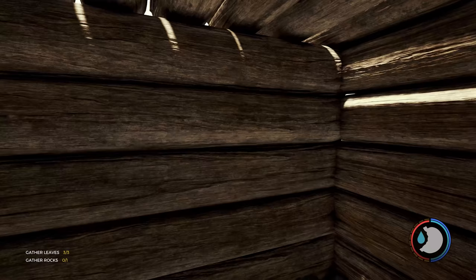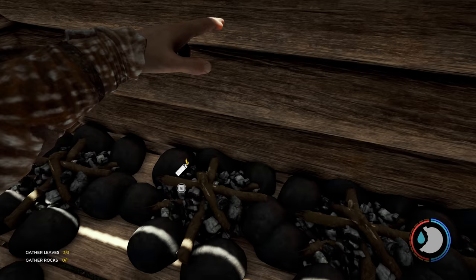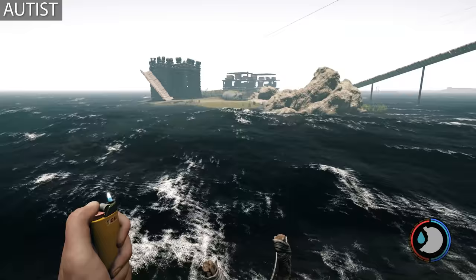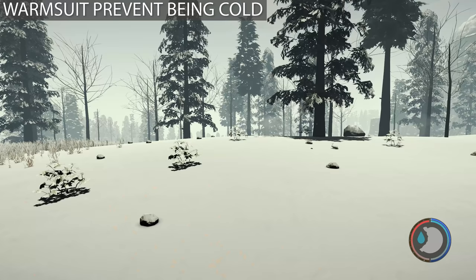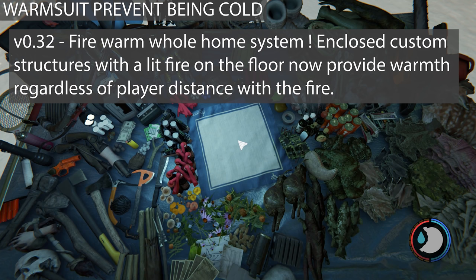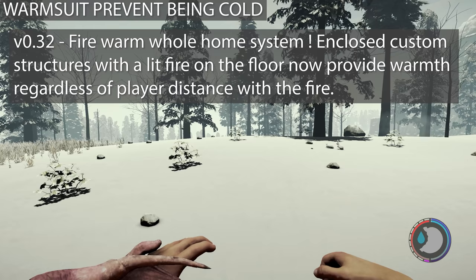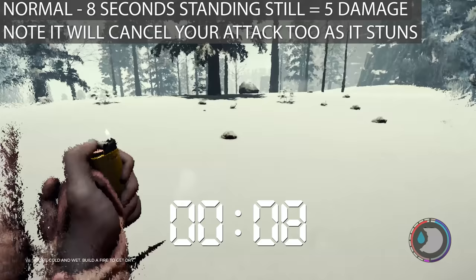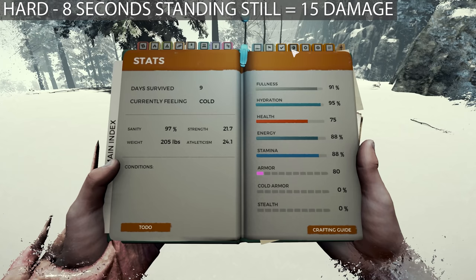The Forest doesn't have any sort of smoke feature. If you build a small enclosed room, make 20 fires and light them, you won't smoke yourself out — that's not a feature in this game. They do however create a thermal system where if you've got an enclosed house and a fire is at one end, it can warm the entire house, though it's complicated.